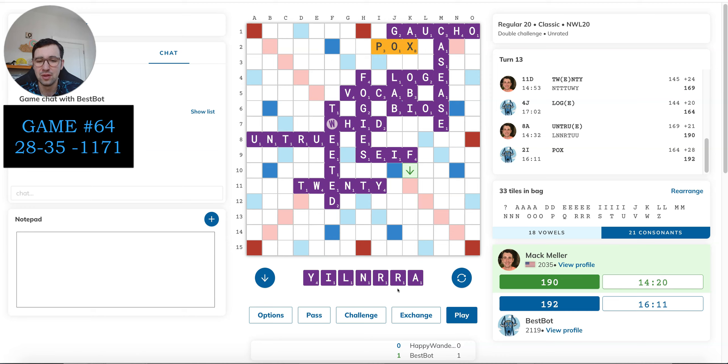Bot plays Pox. Still basically neck and neck here — bot is up two points. Terry still looks pretty good at 27, keeps I-L in, which is not great but it's fine. I don't think I have anything good through the T in untrue that would put the Y on the double letter. Ryantle is there but it doesn't reach the double word, so that's pretty bad. Don't think there's anything else — trinary doesn't fit because of 20. So I'm thinking Terry looks pretty good.